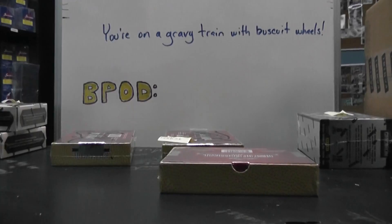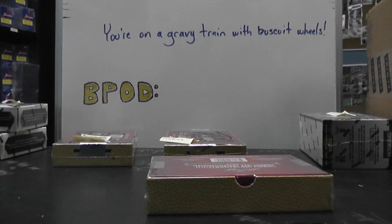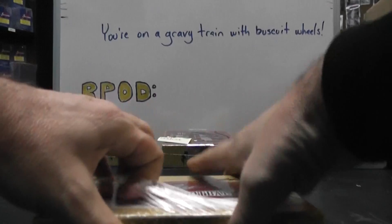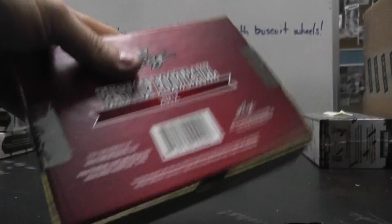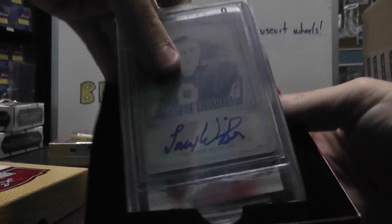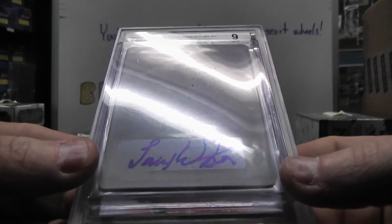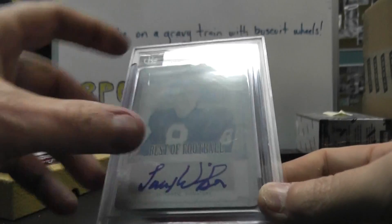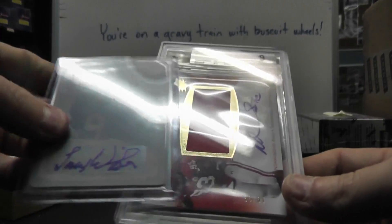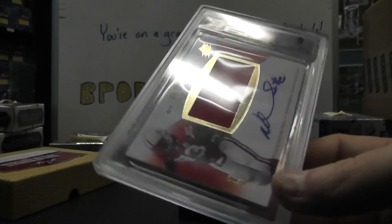Make sure I have a sticker. There we go. All right, here we go, Nick — 2012. Got a 101 on top here. Let's see who we have. Is that a Larry Wilson? Yeah, Larry Wilson — 101 printing plate autograph.